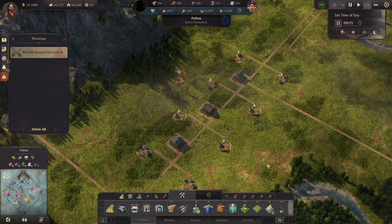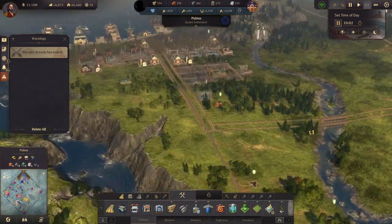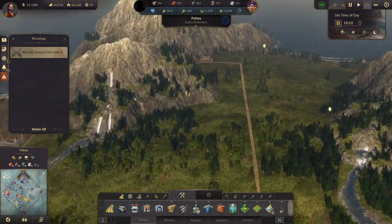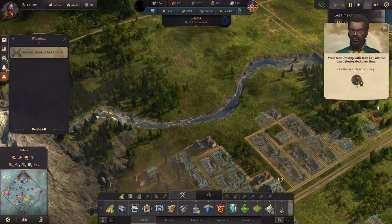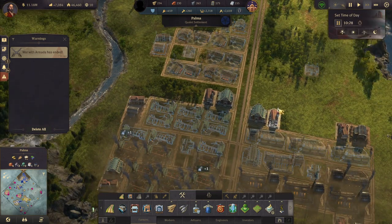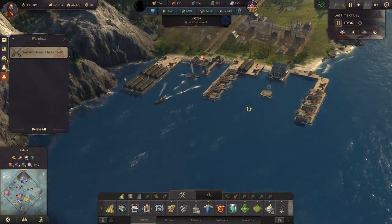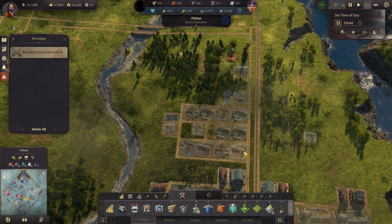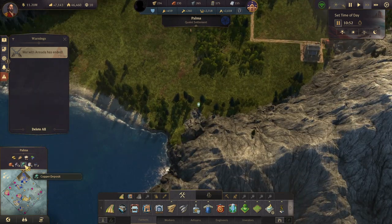So there's lumber production, and we'll have our grapes down here I think. We're doing okay on most things, so let's set up the copper deposits and the other one.